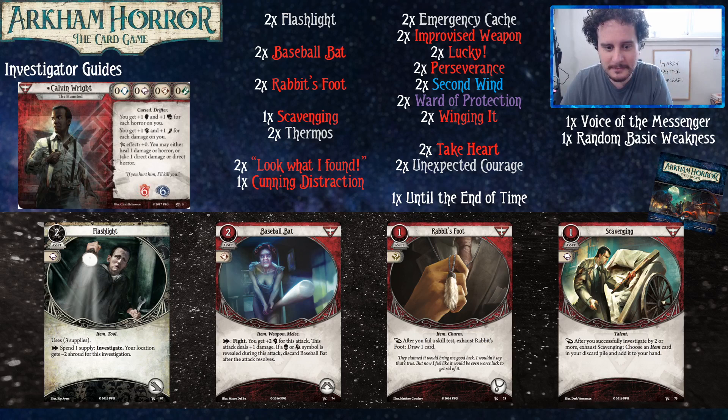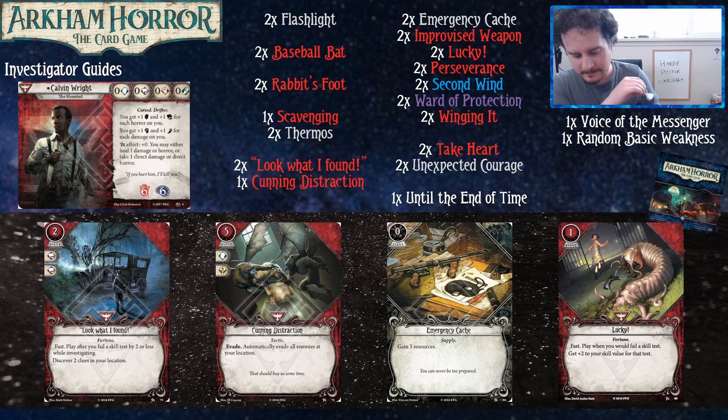The Lucky Rabbit's Foot - for the first three turns of the game you are going to be failing every skill test you attempt. This card just lets you draw some cards and maybe they do something for you. Scavenging is a way to recycle cards like your baseball bat or your flashlight, should you have to discard them for any reason.